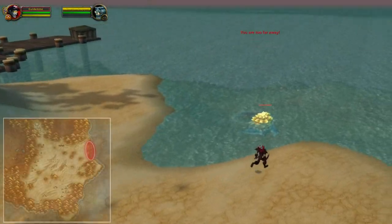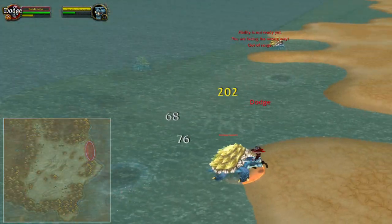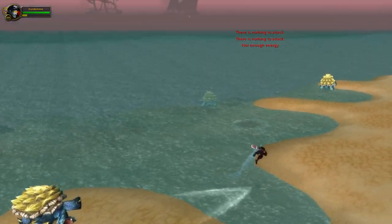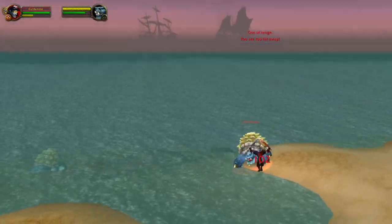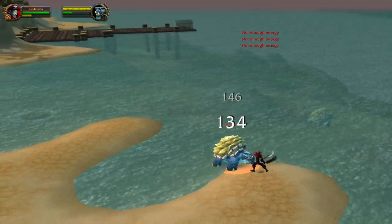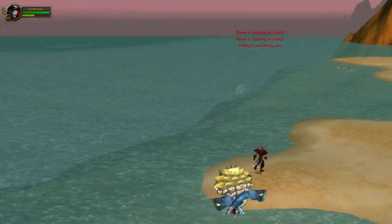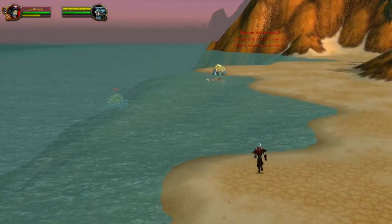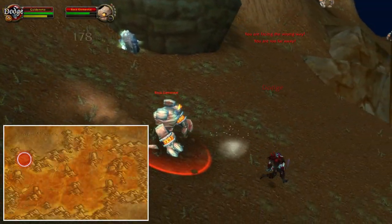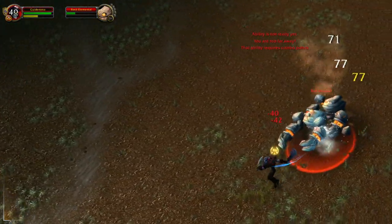Another decent farm takes place in Tanaris, where you can kill these turtles that have a chance to drop different items including the big mouth clam. What I also like about this spot is that if you have fishing, you can fish in these pools, which have a chance to contain clams. When you kill the turtles you can also get turtle scales, which you can also sell on the Auction House.